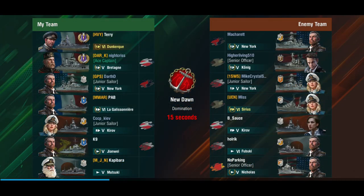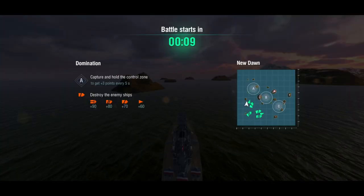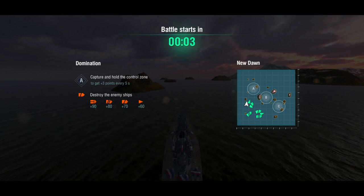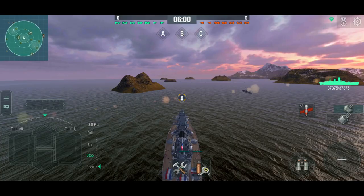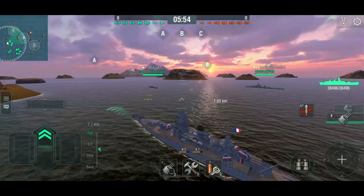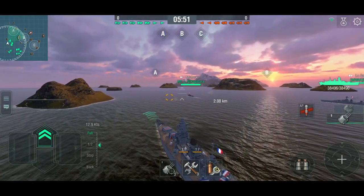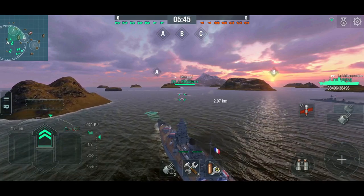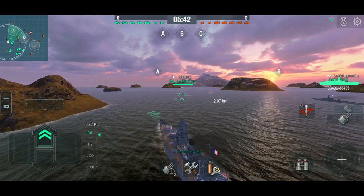Okay, we're top tier. We've got a New York, a Koenig, another New York, a Sirius, a Kirov, and two destroyers on the enemy team. We're playing New Dawn — this is a nice map with a lot of islands and places to park your ship. We'll be heading out on the flank. On this map I really like securing at least one flank so you're not getting cross-fired. I'm going to head over towards A. It looks like the Mutsuki is going A, and the Galissonière is still trying to make up her mind.